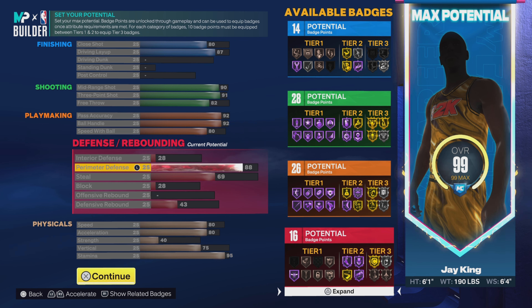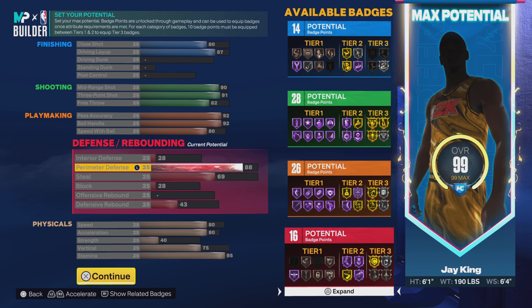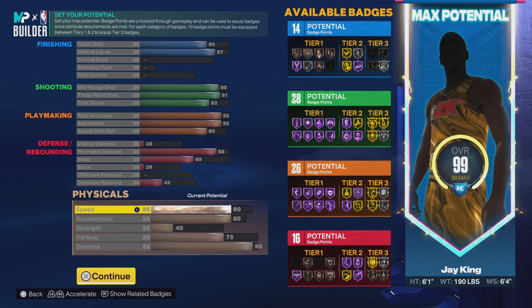Going down to defense: 88 on the perimeter defense, which automatically puts us at 28 for the interior defense. Steal is 69, block is 28. We're going to skip offensive rebound and go 43 on the defensive rebound. That gives us 16 defensive badges. So we got some pretty decent defense — you ain't no defensive liability. This build is pretty dope so far.